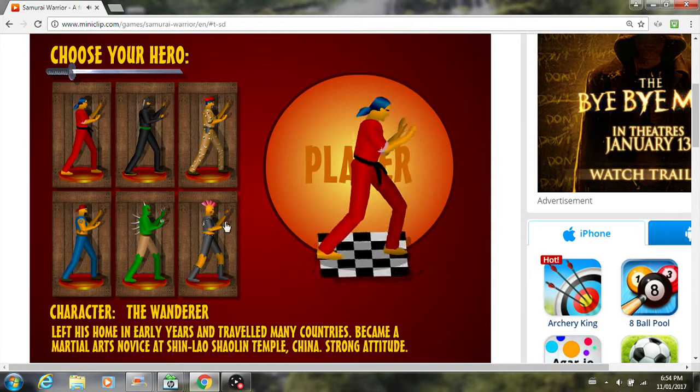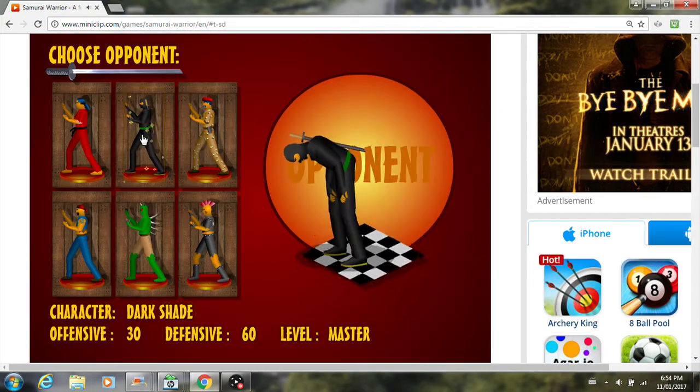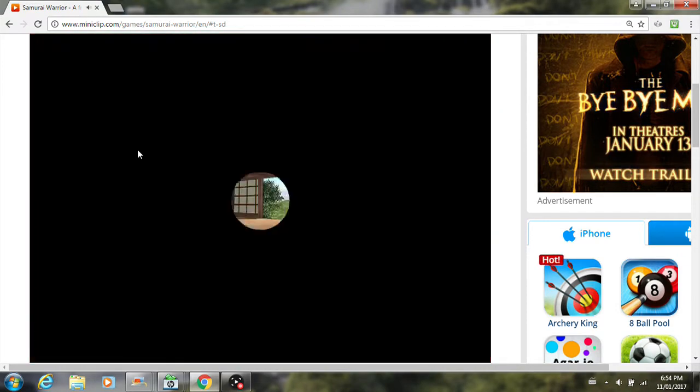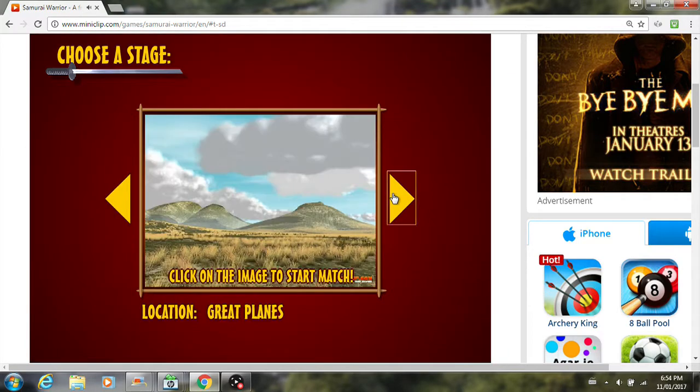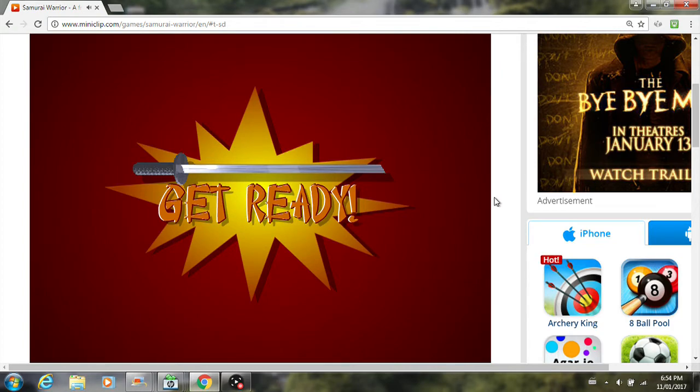This time let's be Alley Master, and we'll have our opponent be Dark Shade. Next map is Great Plains. Alright, so we're ready — get ready.